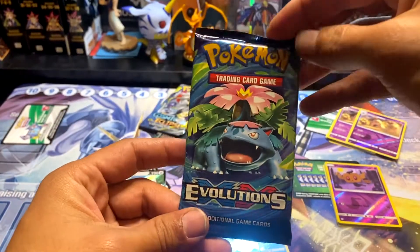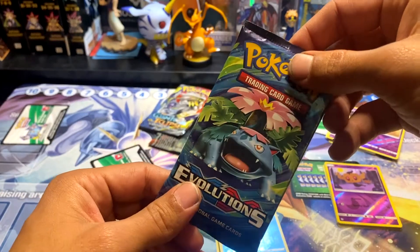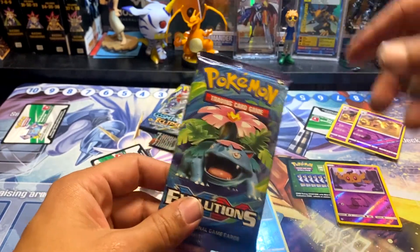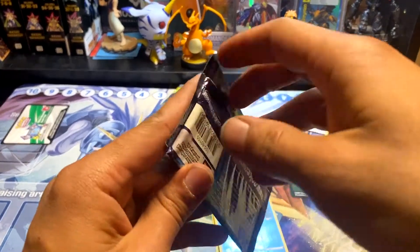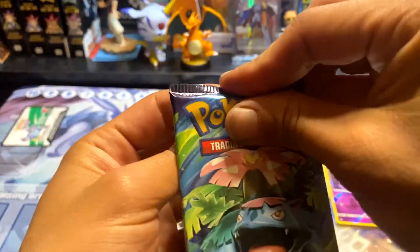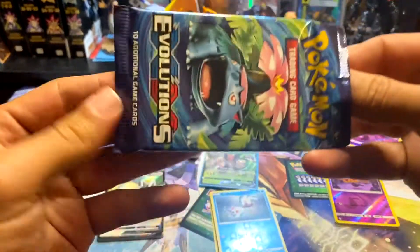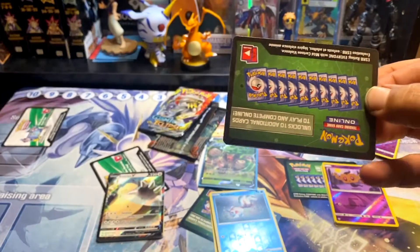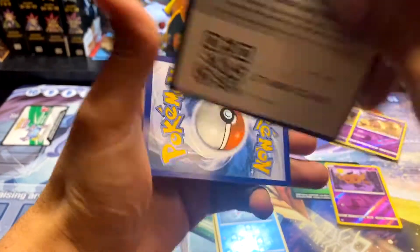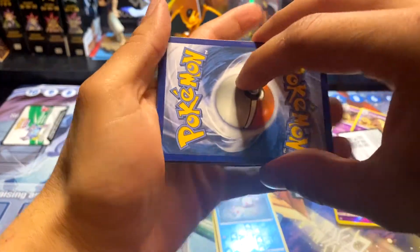Now we got the XY Evolutions pack with Venusaur on the cover. We don't want Venusaur, we want Charizard. Should we bring Charizard over here? Can Charizard make it happen? Everybody say — actually, don't say anything. Moment of silence for my hopes and dreams. Code card — there you guys go.